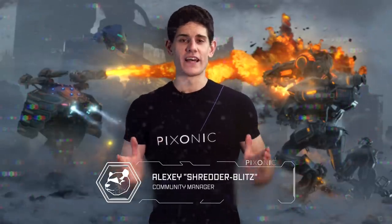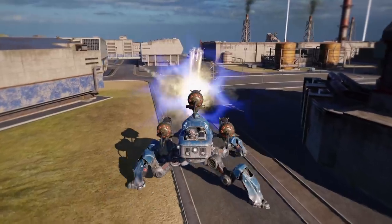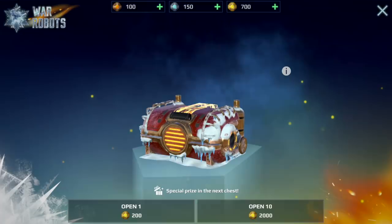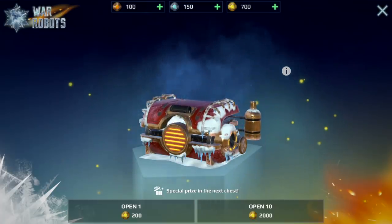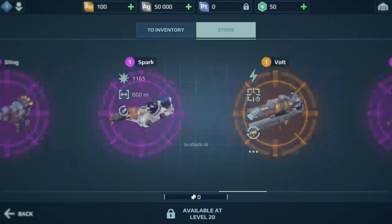The Winter Update has arrived, and with it, Twin Robots Ice vs Fire, a nice little rework of Fudzin, lots of rewards for our winter festivities, and a new tier system to highlight which robots rock harder.